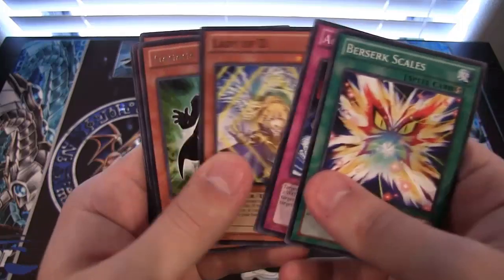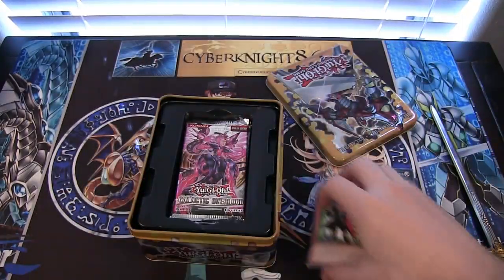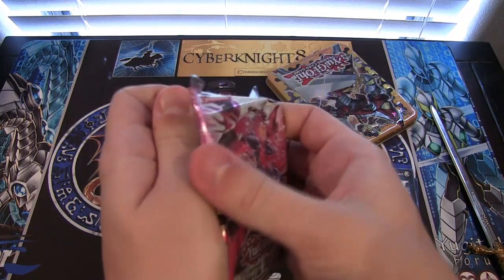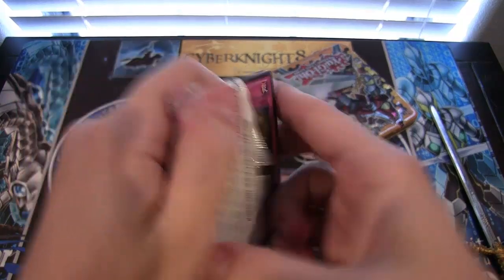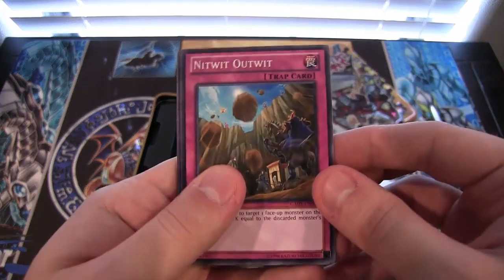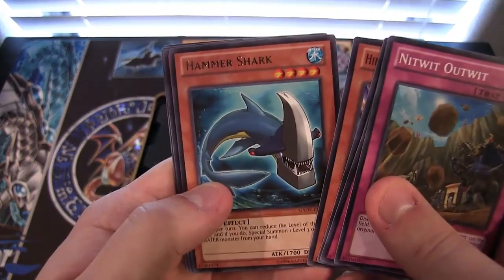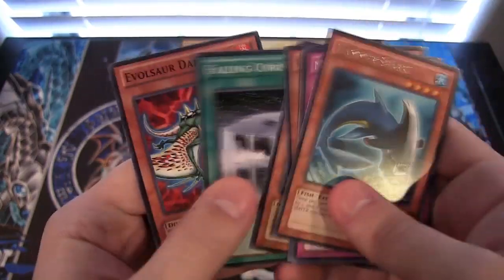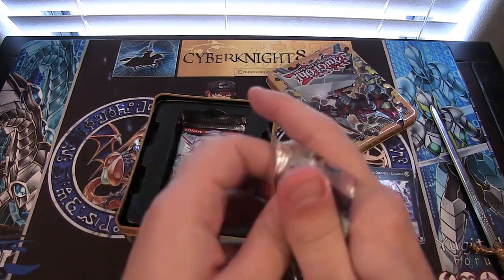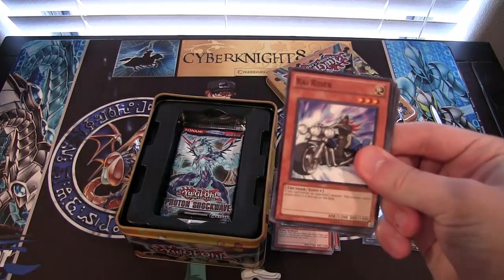I'm glad a lot of archetypes are getting support lately, hopefully that will continue. So we have Gagaga — a pretty cool looking card. One thing I'm not really gonna miss from Zexal is those kind of names. I wish they'd come up with better names. Cool cards though — I like Gagaga. Hammershark, too rare. So far this is a Photon Shockwave tin — this is the third one I've gotten I think.